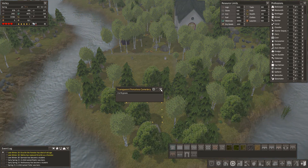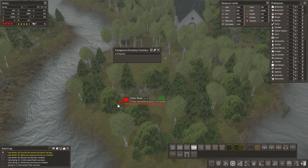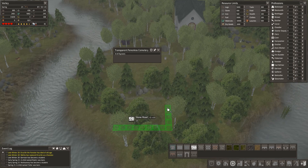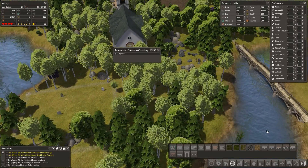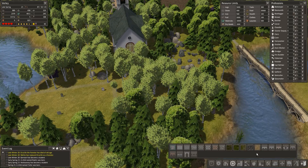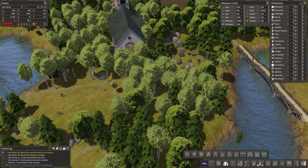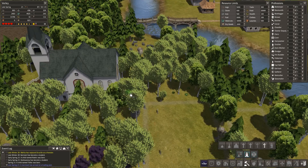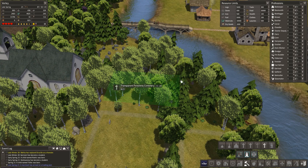I think if we do it this way it's going to look so much better. I'm going to put more graveyards in than just this one and make it slightly different - usually you just put in your graveyard, but this one I want to be really big and look much better. It's a transparent fenceless cemetery and I've left the ground blank because I want to put my own ground in. I'm tempted to do a really long one - maybe something like that.